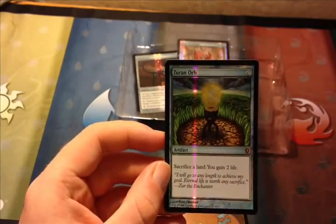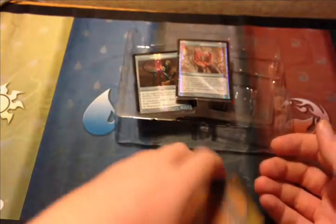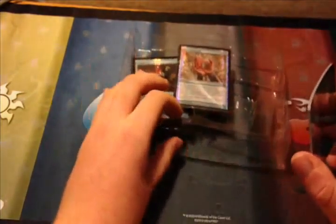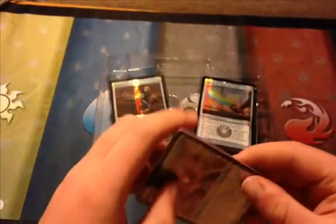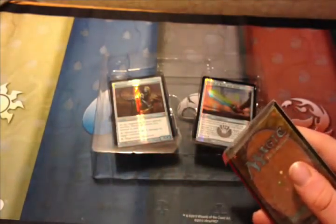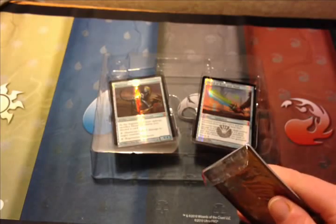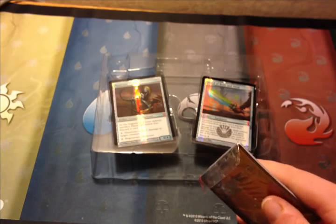Then we have Zuran Orb, which is from the Ice Age expansion of 1995. No mana cost. Sacrifice a land, you gain two life. Interesting — that could be useful if you had a large amount of land and needed life gain. Or if you keep drawing land and don't need any more because the highest cost card in your deck is five and you've got like eight lands out there — start sacrificing a couple. Works out nice.